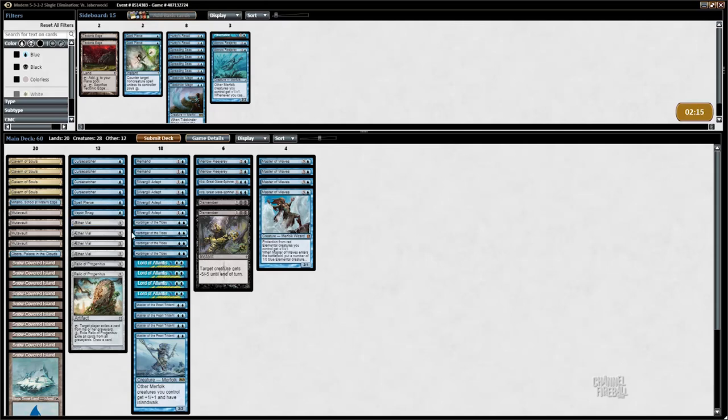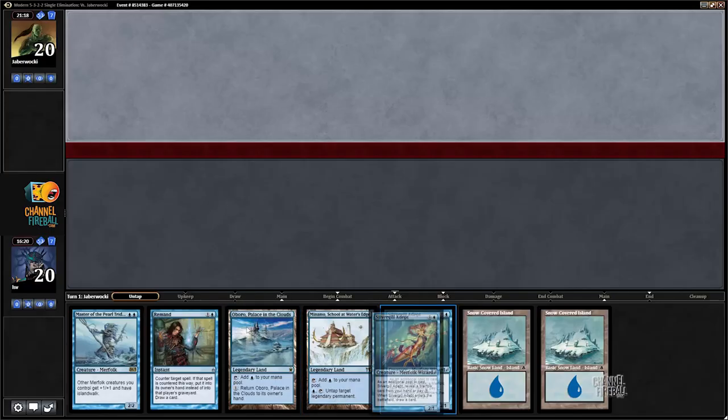I'd rather just have a Remand - Spell Pierce is also pretty good against Kolaghan's Command and Cryptic Command. So maybe two Spell Pierce, two Remand, and I take out the Reejeries. Well, I don't want to take out all of them - don't want too many non-creature spells. Let's just put in the one Spell Pierce.